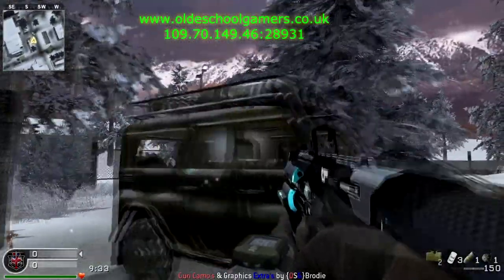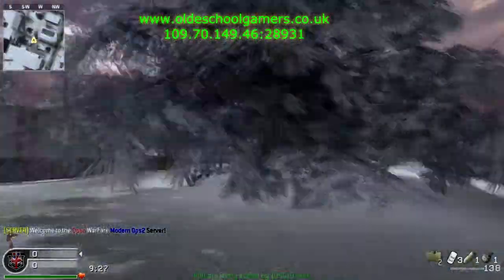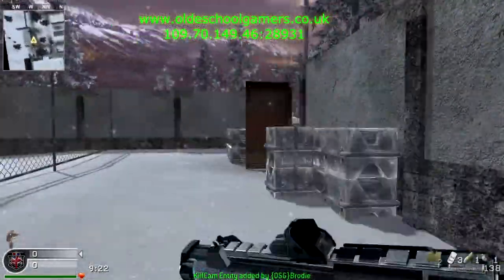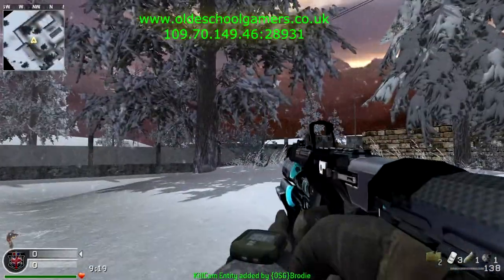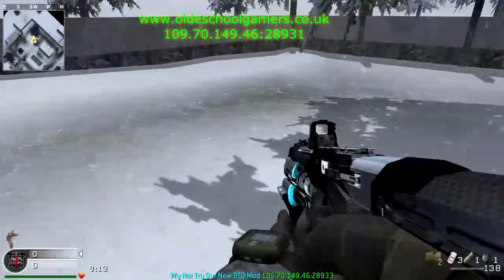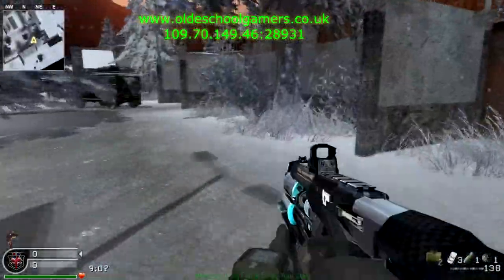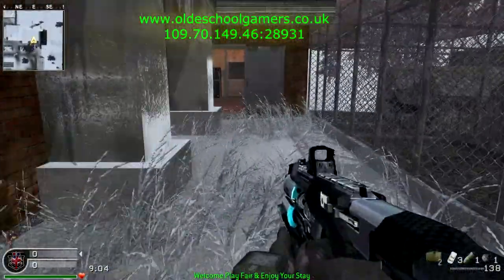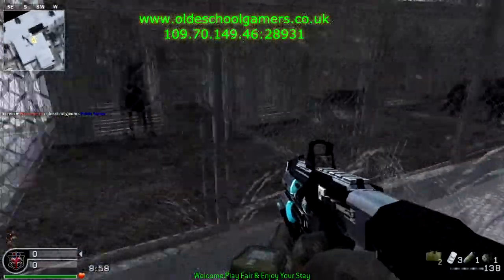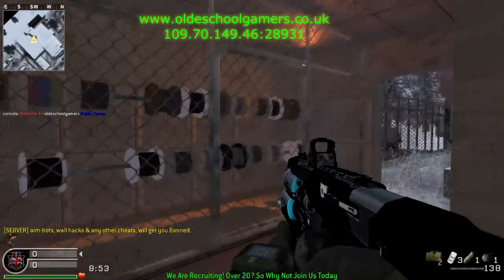There's a Modern Warfare 3 UAZ. There's a little bit of work to do on one or two of the images. It's on our server — the address is at the top of the title bar. The map supports all game types. It's a shame that the console's memory wouldn't allow for animation on the dogs.